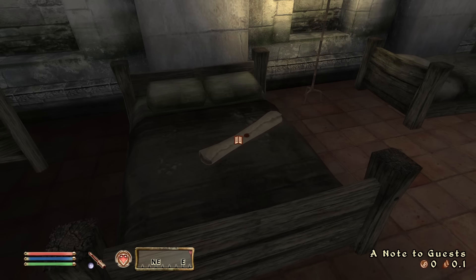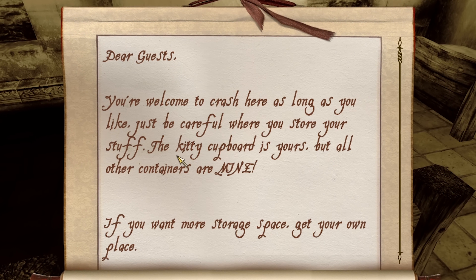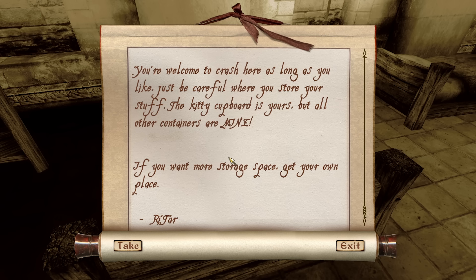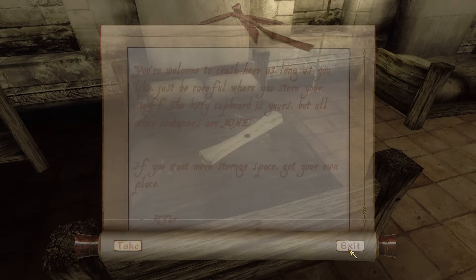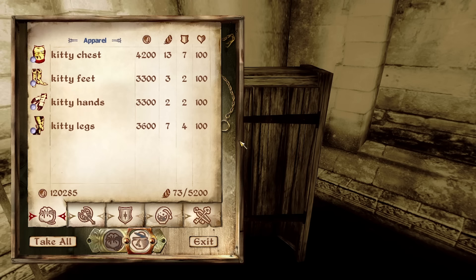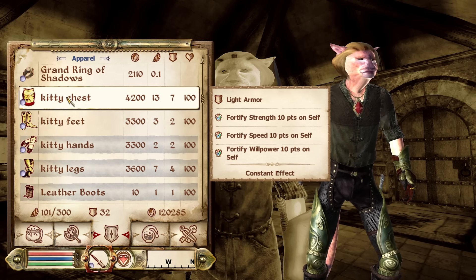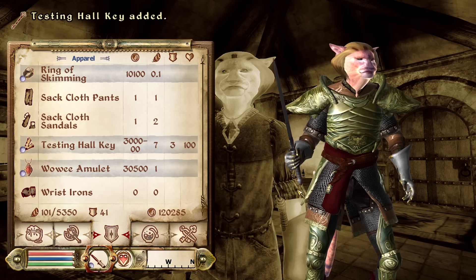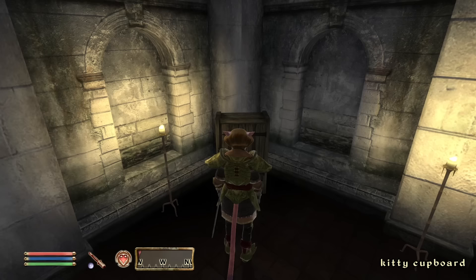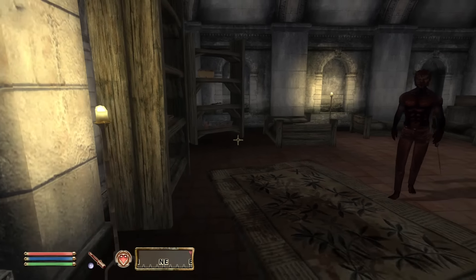We have a note here to guests: 'Dear guests, you're welcome to crash here as long as you like, just be careful where you store your stuff. The kitty cupboard is yours, but all other containers are mine. If you want more storage space, get your own place.' You can sleep here, but you should get your own place. The kitty cupboard has very high level gear — endgame gear that you can get pretty much at the start of the game if you have a lockpick. Alright Red, we're gonna go into the testing hall — I'm gonna need your help. There's a boss we're gonna have to defeat. I'm gonna need your assistance.